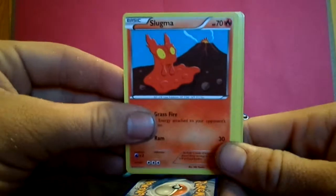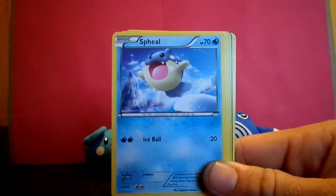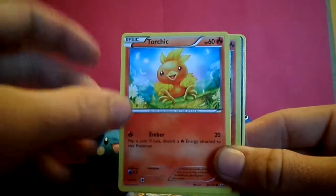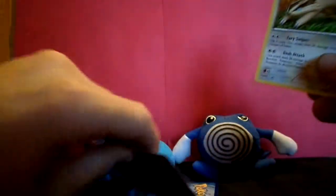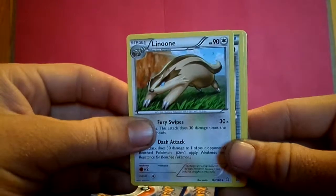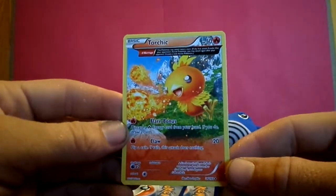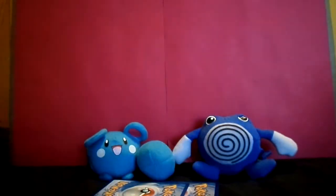This pack starts off with Slugma. Nidoran. Trapinch. Swablu — learning to fly. Torchic — so happy to be here, little feathers floating around and everything. Magcargo — another nice looking Pokemon. We got another really good looking card back there, so we'll save that till last. Luvdisc — very cool looking card, I like the artwork. Aggron Spirit Link. And Torchic — I love this artwork on this card, but this actual Torchic is not all that great, not very powerful. Still great artwork though.